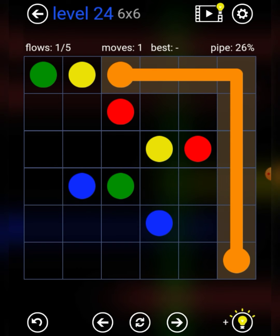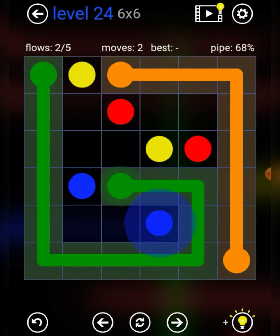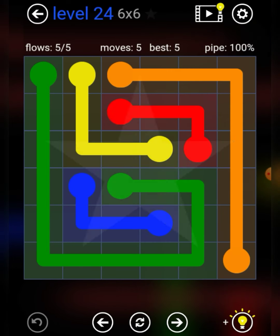Level 24. Green for the outline, blue like this, yellow like that, and red like that. There we go.